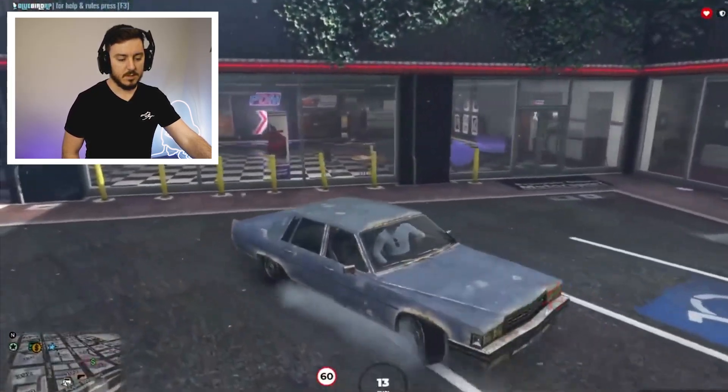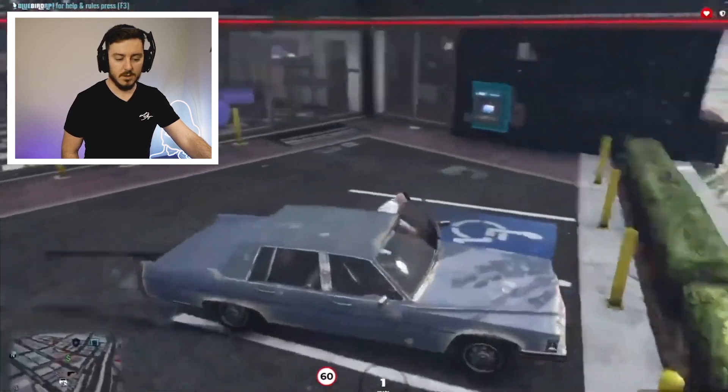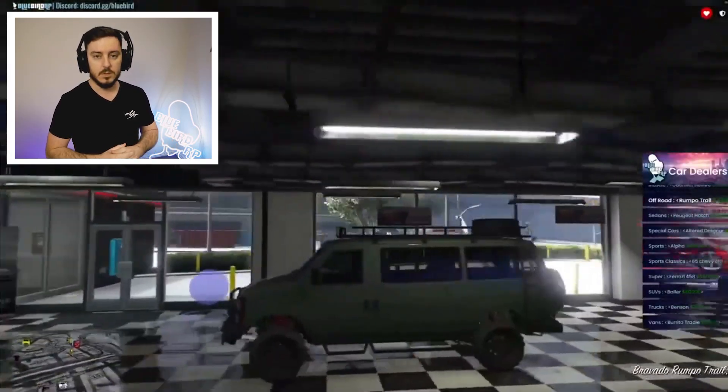I do like that he tries to park properly — it's not great, he's not inside the line, but he tried. On the money side he's right — getting a Rumpo Trail is good. It has a lot of boot space, it can do off-road, and we have a script that makes it harder for non-off-road vehicles to drive off-road. It's a really good all-rounder. It's not very fast because it's a big van, but if you're doing the job it's great.